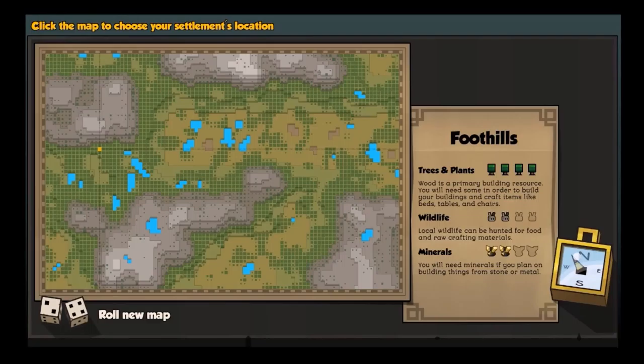Let's kind of start close to the mountains — yeah, we'll start here. Wood is the primary building resource. You'll need some in order to build your buildings, craft items like beds, tables, and chairs. Local wildlife can be hunted for food and raw crafting material. This could be kind of nifty. We'll start there. Settle here.